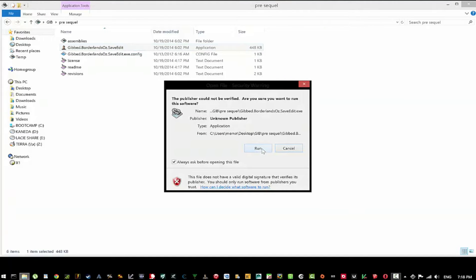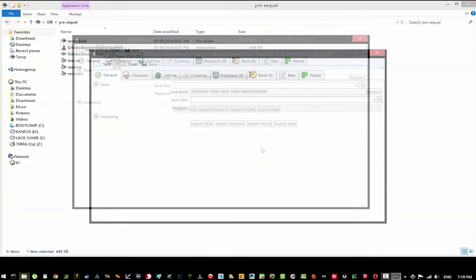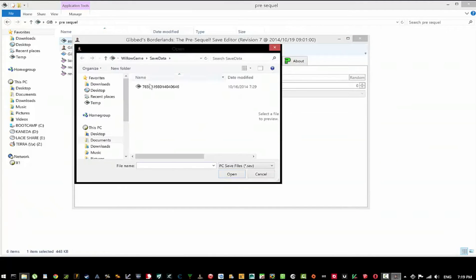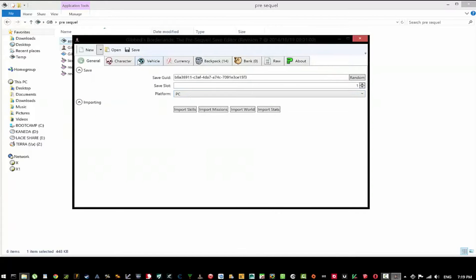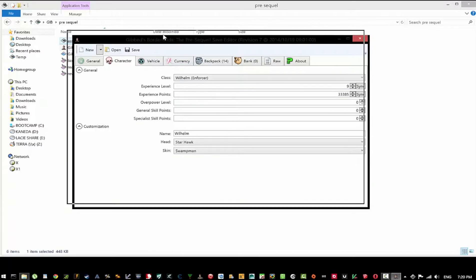I made a separate folder for it so I would know. I actually uninstalled Borderlands 2, which is fine because my save files are in the cloud. My character just started, so he's pretty low on the totem pole. He's at level 9, and I chose Wilhelm. This save editor is actually new to me — I just saw it on the site.